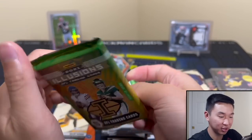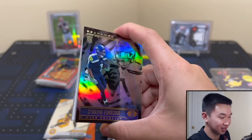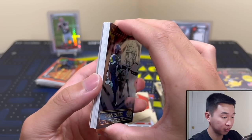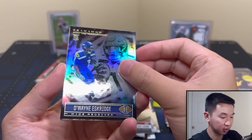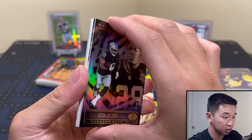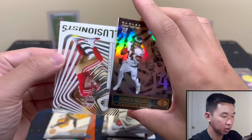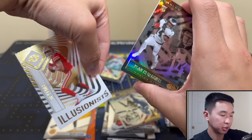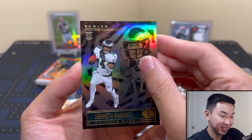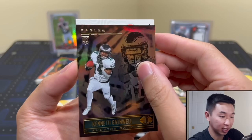All right, here comes Illusions — this is big, come on! Help us, Illusions. Do we have something thick in there? Escridge again, Josh Jacobs. We have Gainwell. Trey Lance Illusionist — there we go. And the moment of truth. All right, here we go — if you like and sub once again, if you want to see Prism next time.